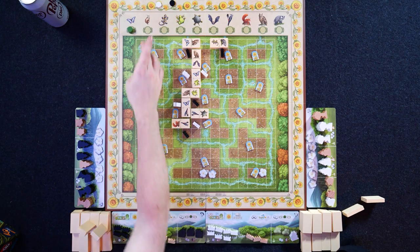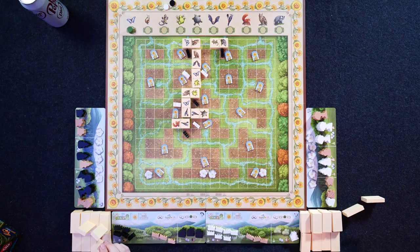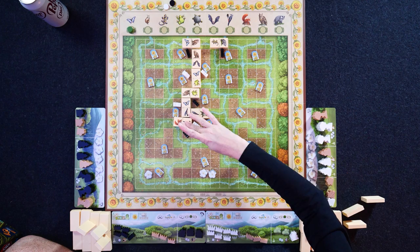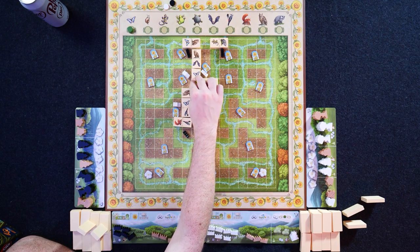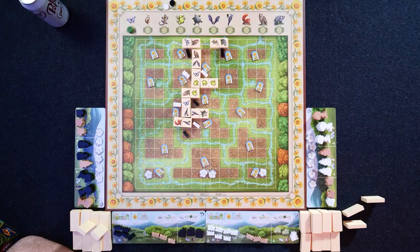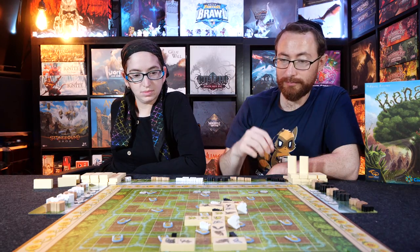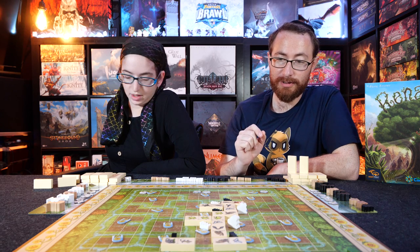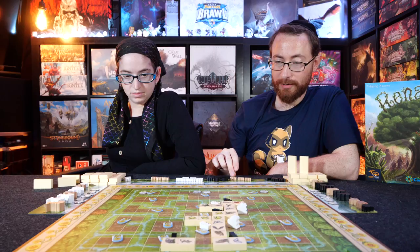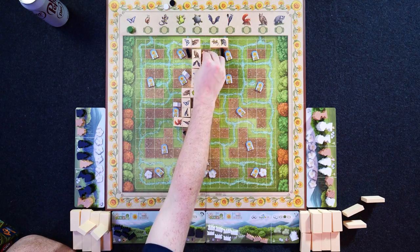Suddenly things are escalating — tensions are getting higher, the world is getting scarier. You are honing in on my spot. Well then, if that's the way we're going to be about it, I'm going to try a different strategy — I'm just going to go over here like so, and put down a neutral one over here and get one point.